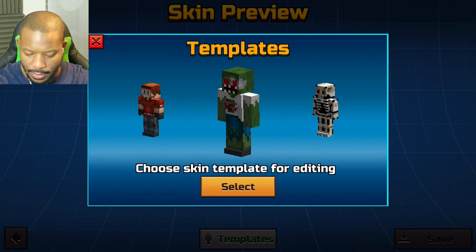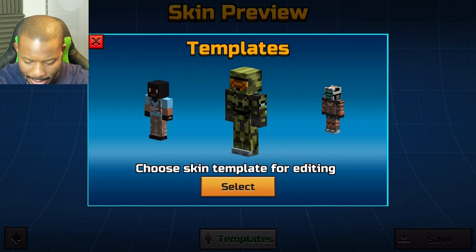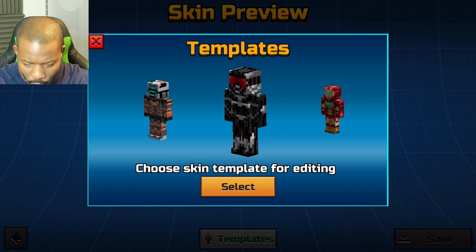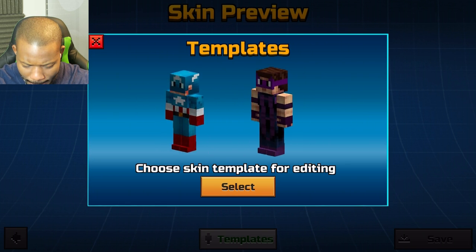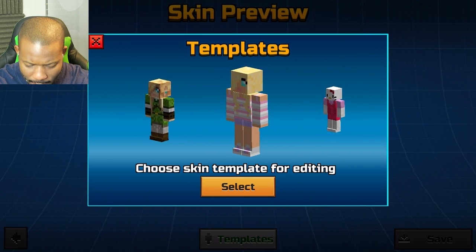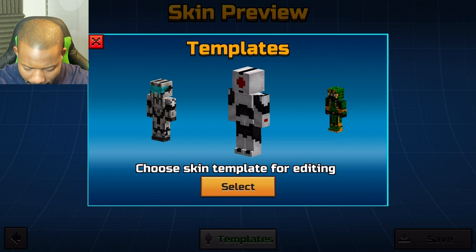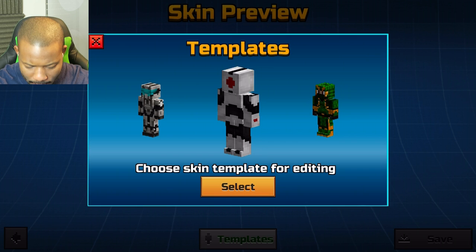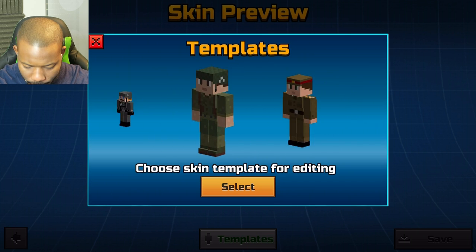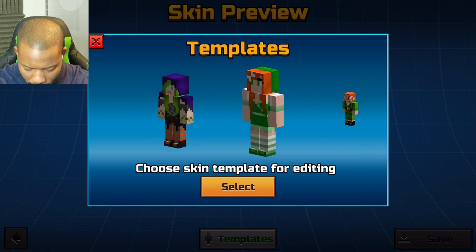So let's see if we can find ourselves a template that kind of goes along with DJ Yonder. Now, DJ Yonder is a metallic llama — just very cool looking. We just got to find a skin that kind of fits it, but yet doesn't. Just something to kind of guide us. What is something I could use that I could maybe change the color up a bit and make this a lot easier? Sometimes having a template helps a lot, but if we can't find one, then we'll just literally start from scratch.